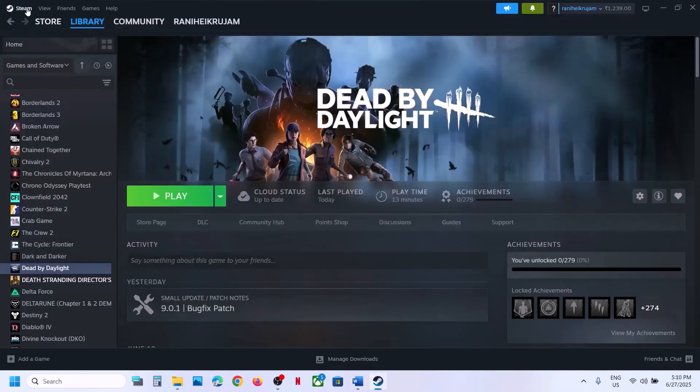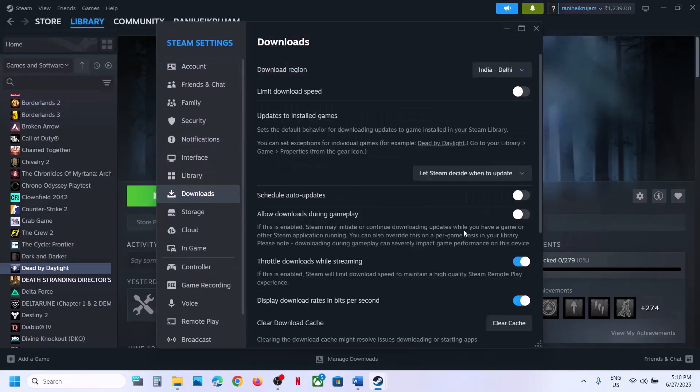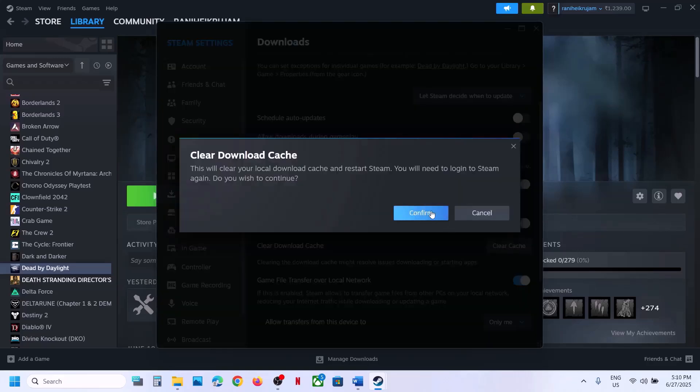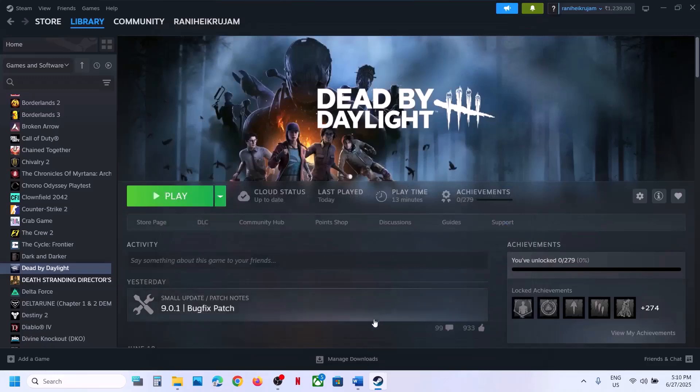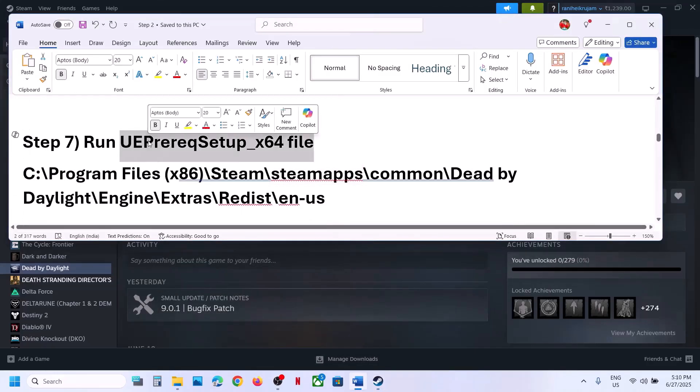Still not working? The next step is to clear the Steam download cache. Go to Steam in the top left, click on Steam, go to Settings, then go to Downloads. You will see the Clear Cache option — click on it, confirm it, and once done launch the game and check.